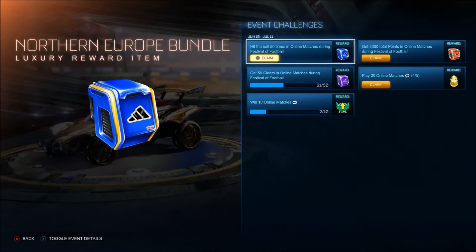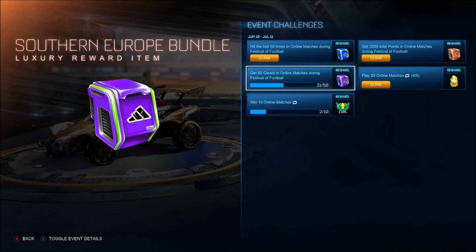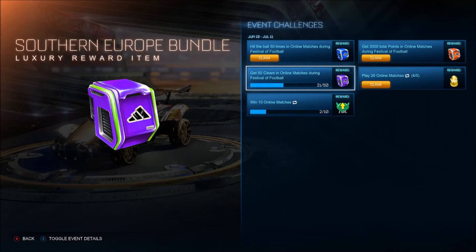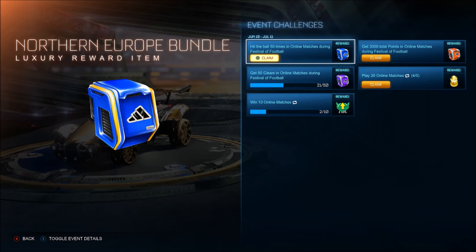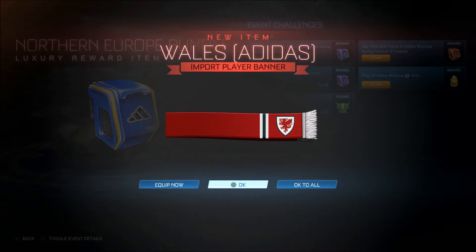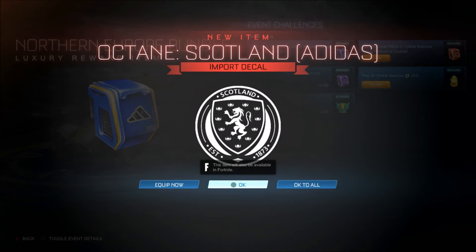We have got all of the bundles right there — we've got the Northern Europe one and we've also got the Eastern Europe one. I can't lie to you, this took so so long to do, and I could have got this one as well. For a different video I might unlock it, but so much effort and time had to go into that to finally get it done. So first of all, let's unlock the Northern Europe — this is really easy to do, literally just hit the ball 50 times. And what do we get? So it's going to be banners, I'm pretty sure we get Wales and octane Scotland.